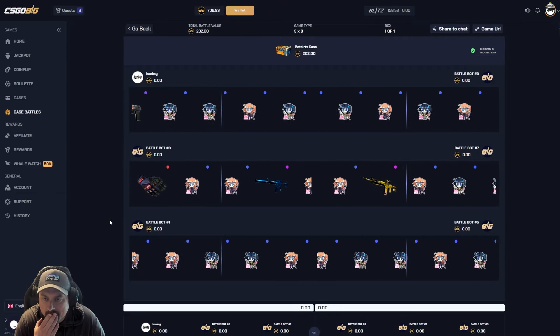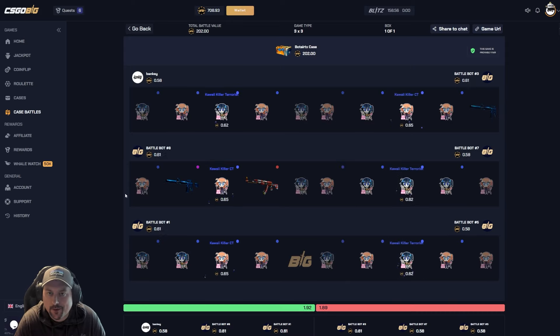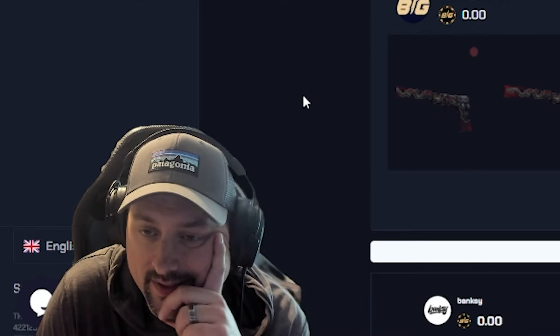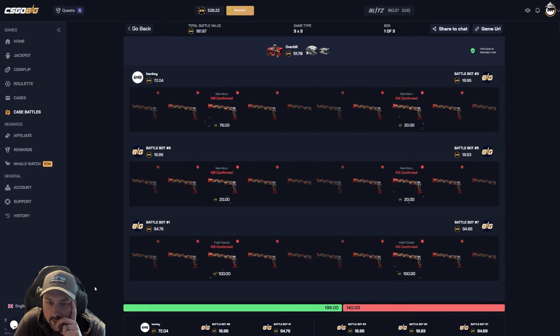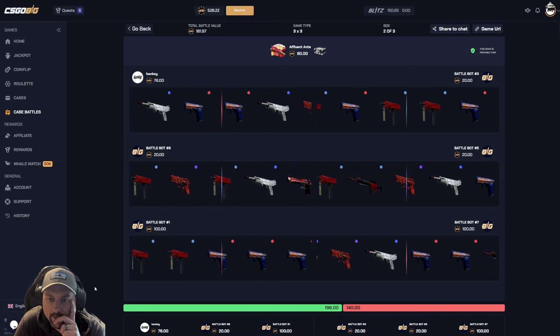Let's run a 3v3! Looking good, 181. We need to hit something here — we're down almost 700, we need some beginner's luck for sure. Well, name checks out. We pulled better though — come on, we need a big spin!